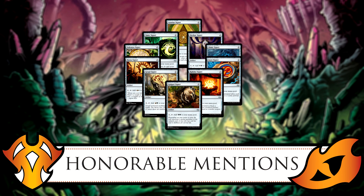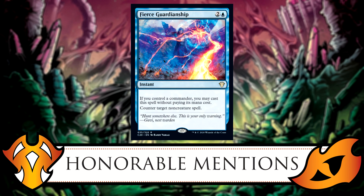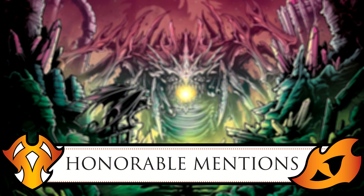A C20 card that stuck out to me is Fierce Guardianship — a cool counterspell that says if you control a commander, you may cast this without paying its mana cost, and it counters target non-creature spell. You have your commander out and it's a free counter. It's basically a free Negate in your hand. Fierce Guardianship is two generic and a blue, so it's fairly cheap to hard cast if you don't have your commander out.